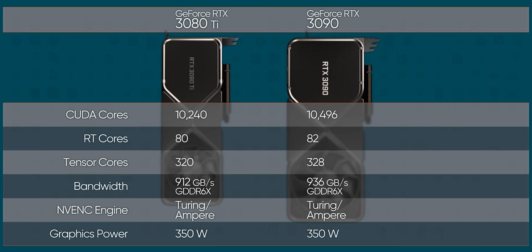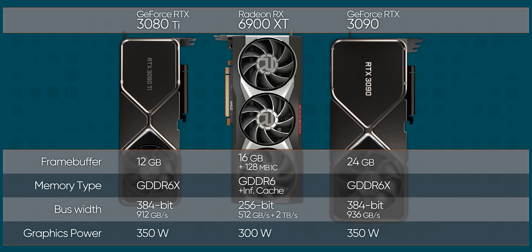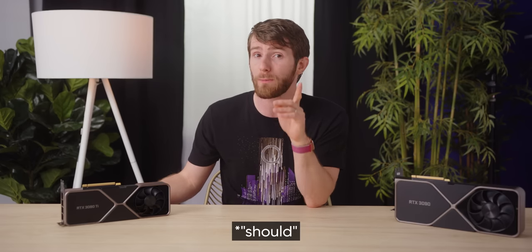Same GDDR6 RAM, same total graphics power, same NVENC encoder — same absolute unit of a GPU, except for the main difference. Apart from the smaller cooler on the Founders Edition card, it only has half of the memory at 12 gigs. That's less than AMD's competing 6900 XT which has 16, and it could be a problem if you're one of the eight people trying to game at 8K. But considering how few loads benefit from 24 gigs of RAM, it's actually more likely to end up being a major win for the 3080 Ti, since it should help bring pricing down more in line with Team Red's Radeon RX 6900 XT.